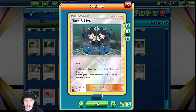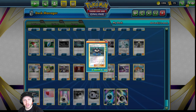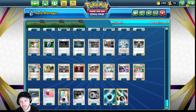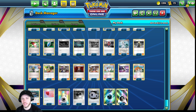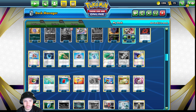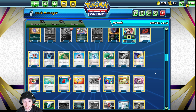Tate and Liza — another great card. Shuffle draw five, or it's also Switch — whichever one you choose. You can only pick one, but since it has both options on there, it's very, very strong. I did draw terribly off of it every time, but it is what it is. Looking at the deck right now, I'm noticing that I forgot to put a Floatstone in — and I still won.